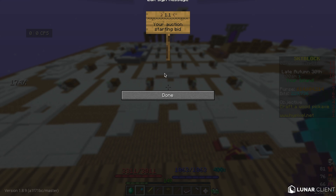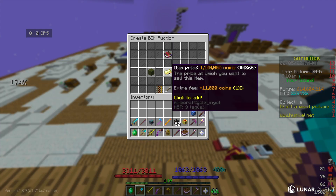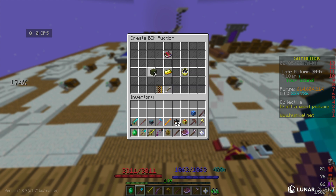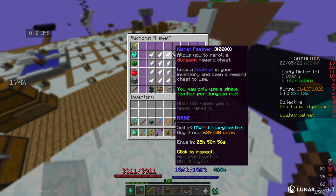I'm going to relist the book for 1.1 mil and the cost to craft it was about 500k, so once this sells I'm going to make about 600k.